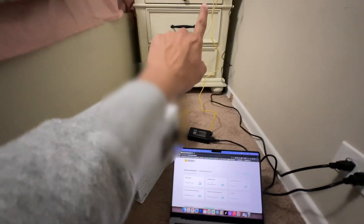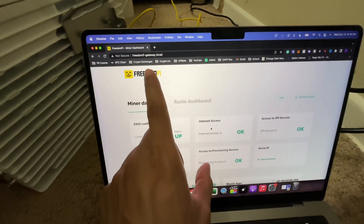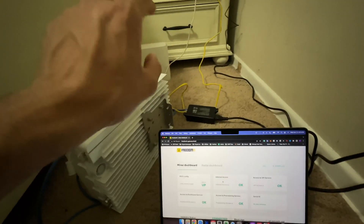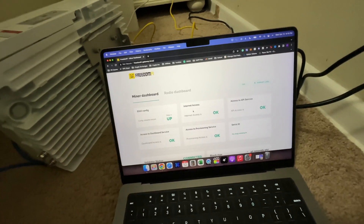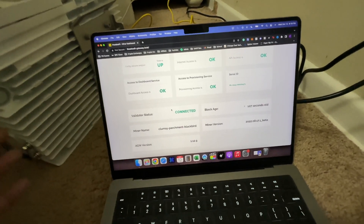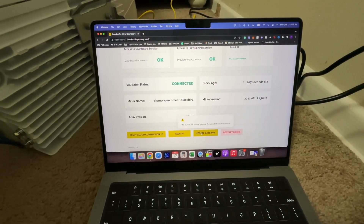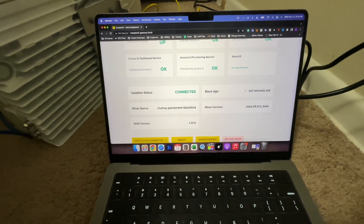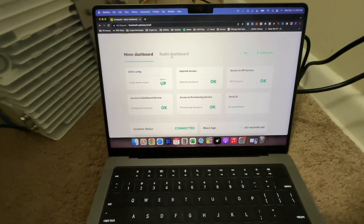Once everything is connected and good to go, head over to your laptop or phone and go to the website freedomfi-gateway.local. You need to be on the same Wi-Fi connection as your router. If you see everything green and it says connected, you should be good to go. Just make sure your miner name matches what you saw on your Helium app — the one that was updated to the blockchain. Scroll down and hit update gateway so you're running on the newest firmware. Then scroll back up and head over to the radio dashboard.